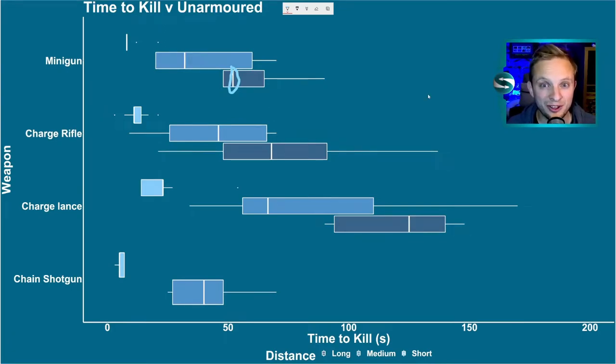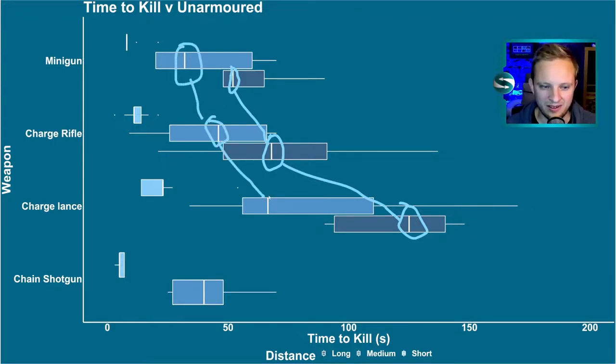For those unfamiliar with box plots, what we're really interested in are these values — our average value for time to kill. Immediately for our muffalo, our unarmored targets, over all distances, the minigun beats both the charged rifle and the charged lance. You can see significant differences where shorter times are obviously better weapons. Over a medium range, same sort of thing. Charged rifle does better than the charged lance. Minigun beats all. The chain shotgun doesn't have the range, so we don't have a long distance result for it.